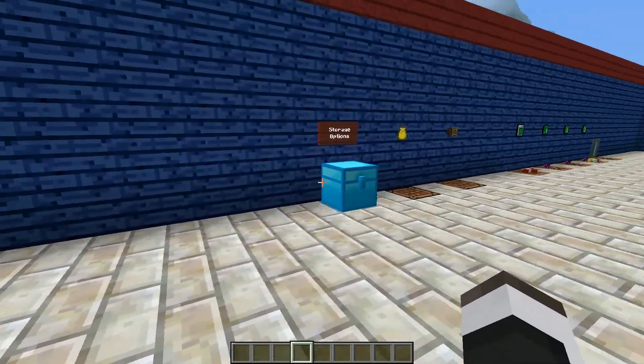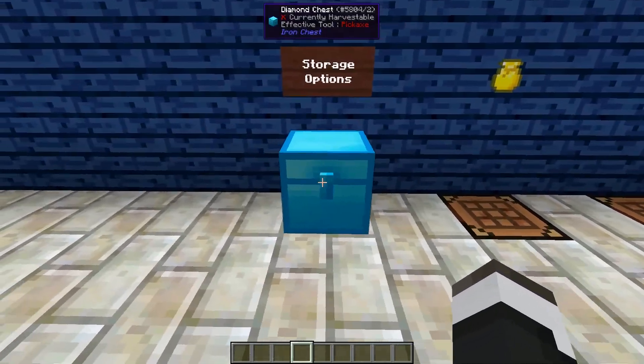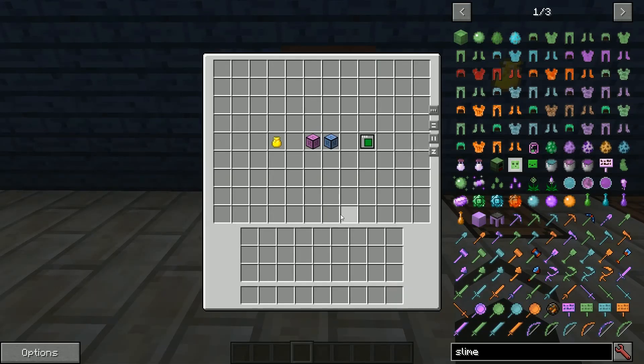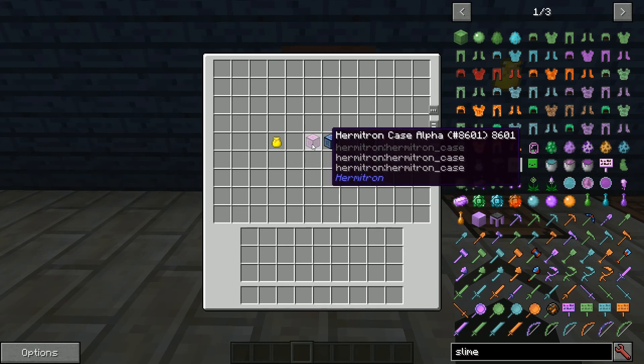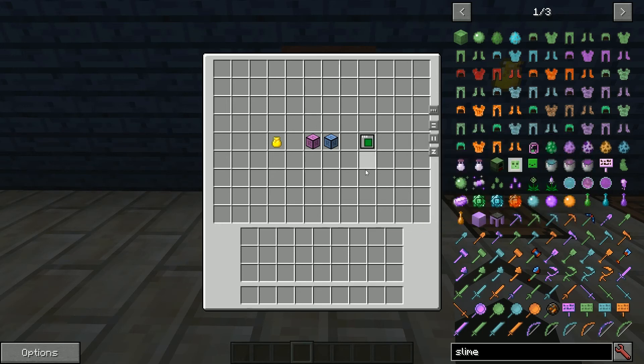We're going to start off with storage options. In Full Craft your storage options are pretty much limited to bags of holding, hermitrons for portable storage, and then you've got the RFTools storage module tablet, which in my mind is the greatest portable storage item in the history of modded Minecraft. I personally have not come across a portable storage device that I prefer.